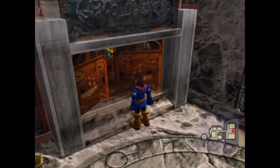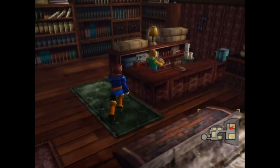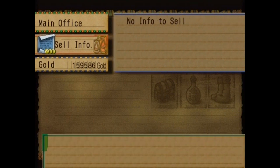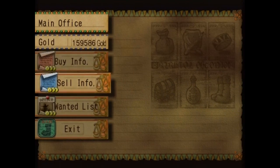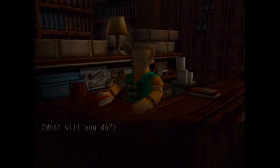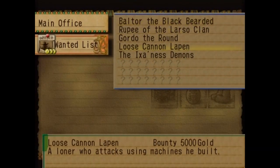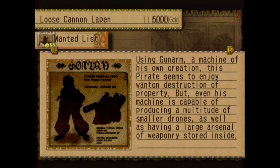Let's first go to the Sailor's Guild. I don't think we have anything to actually turn in here — yeah, I don't have any info to sell, so that's alright. But what I do want to do while we're here is check out the wanted list again. It turns out the next people don't show up unless you actually view their entry, because we can actually fight Loose Cannon Lapin right now, but he won't show up where he is until I view this. So there you go, we can check this out.